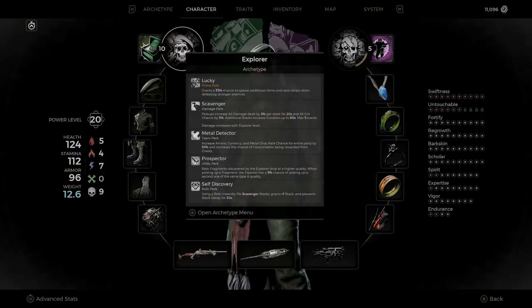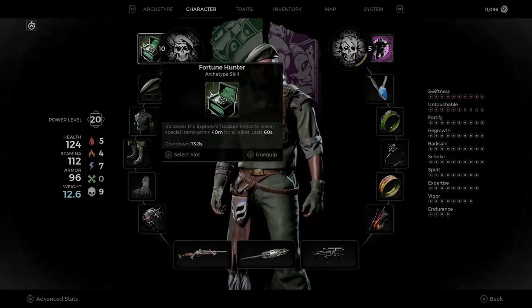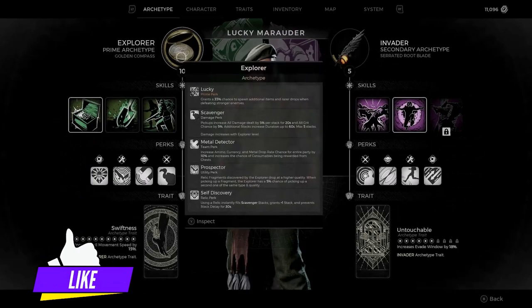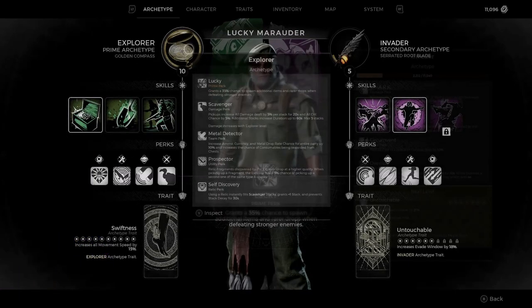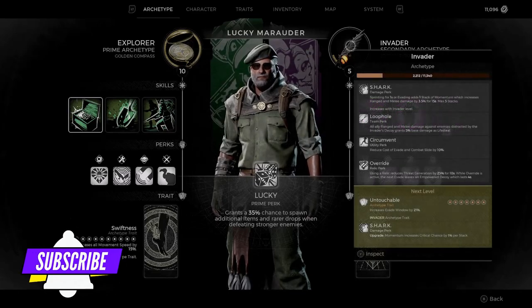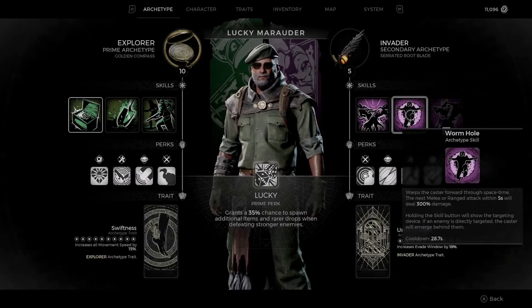First, you need to get the Explorer to level 10 and make sure it is on this skill right here — this is the last skill you'll unlock. You also need the Invader class at level 5, and make sure you are on the Wormhole skill, otherwise you won't get the corrupted state.